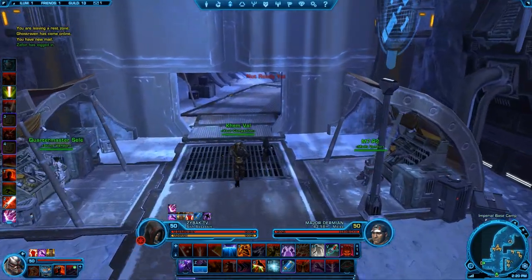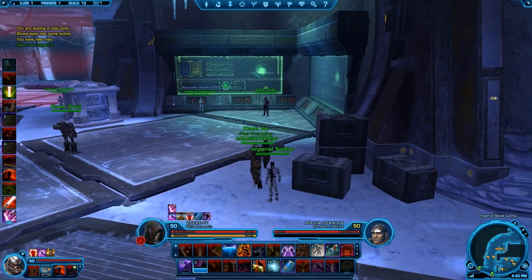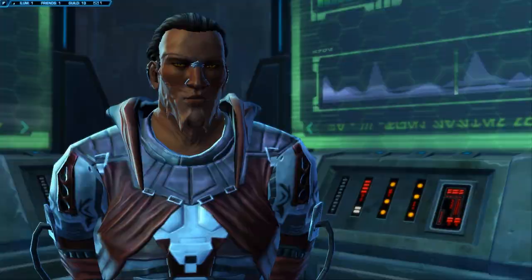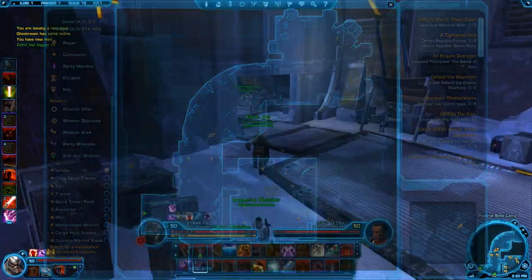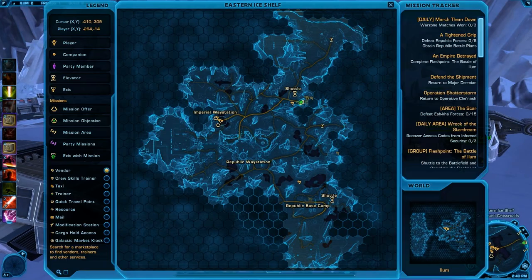You do have to unlock these quests by doing the quest chains on Ilum, but you shouldn't be bummed out about that, because the quest chains give you a ton of credits and lots of items that you can vendor. I recommend unlocking these dailies for sure. There's three at the main Imperial Station, the one that you land at, and the next two are at the Imperial Way Station.